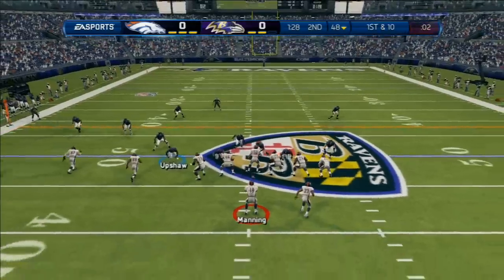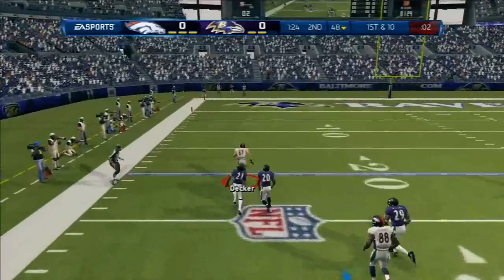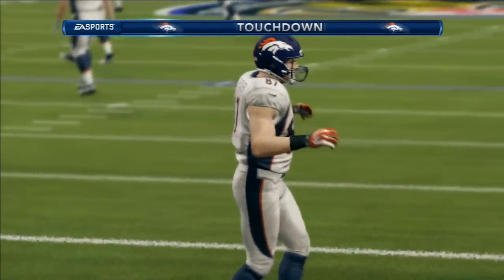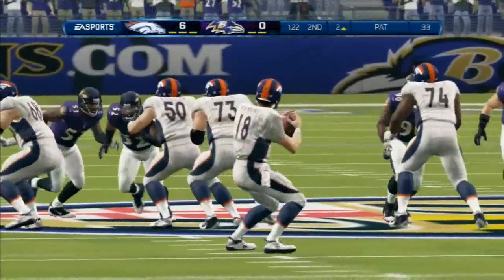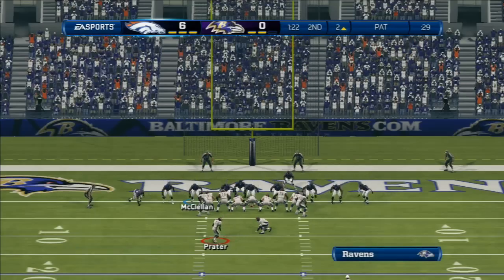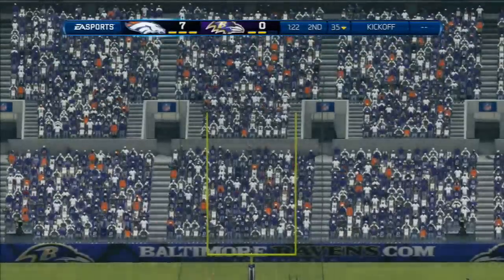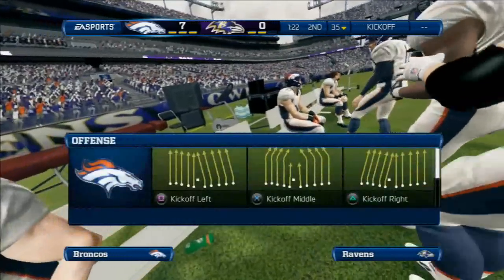Nickel formation here for the defense. The throw to the left — perfectly thrown. Broncos in the end zone! A Hail Mary pass that goes for a touchdown. You think there is no chance this is going to work, but every once in a while you get lucky. That's what the offense did — they got lucky, and they get the touchdown. Inside of the uprights, and after that extra point, the Broncos are leading by seven.